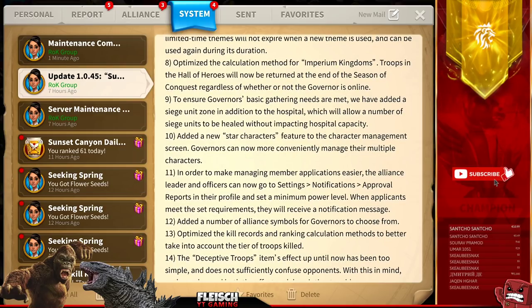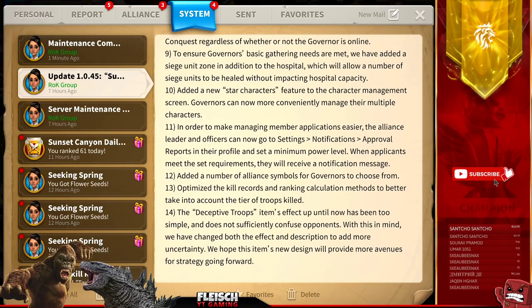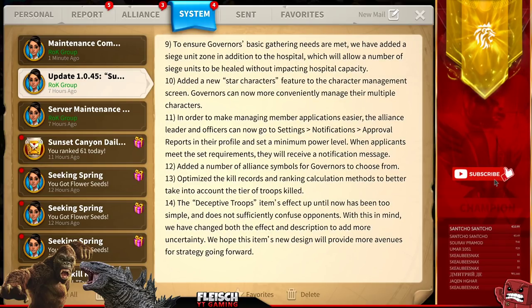Eleventh, in order to make managing member applications easier, the alliance leader and officers can now set notification approval reports in the profile and set the minimum power level. When applicants meet the set requirements, they will receive a notification message. Twelfth, added a number of alliance symbols for governors to choose from.